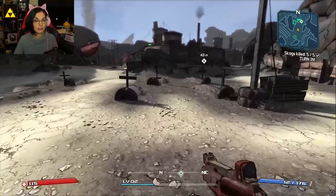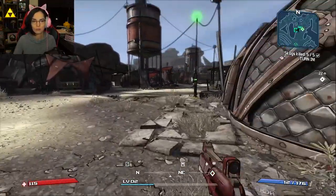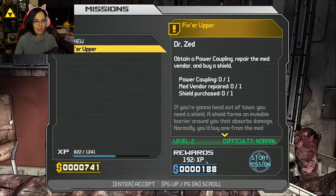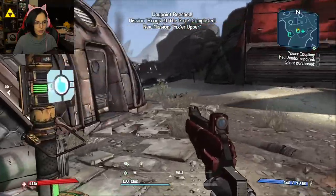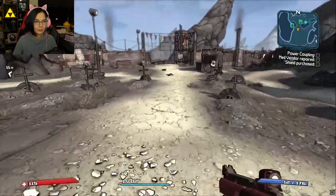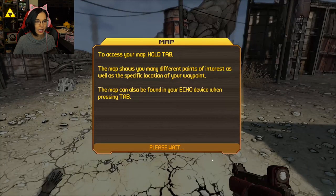I'll pick up secondary quests and things if that's even a thing in Borderlands. I want Claptrap to go with me everywhere. To access your map, hold Tab. The map shows you many different points of interest, as well as the specific location of your waypoint. The map can also be found in your Echo device when you press Tab.